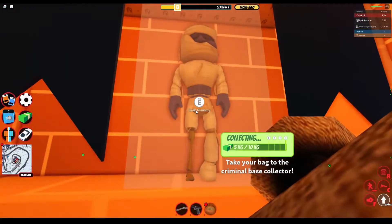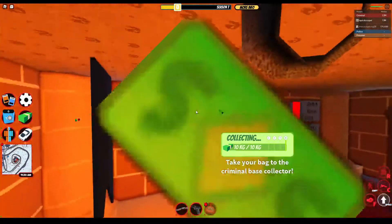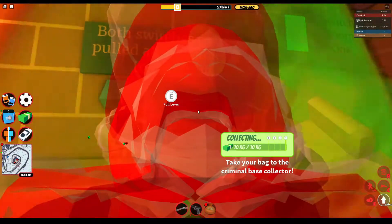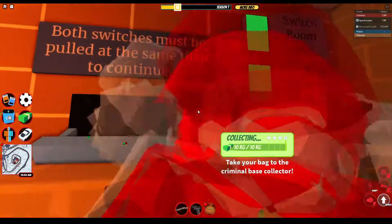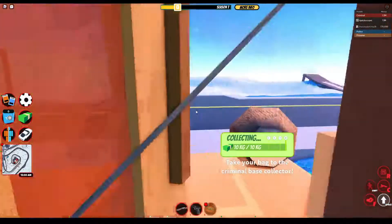Here's the switch room. I can see there's a new mummy. There's these things — both switches must be pulled. So let's pull it. Here's the switches — both switches. Let's get out of here.